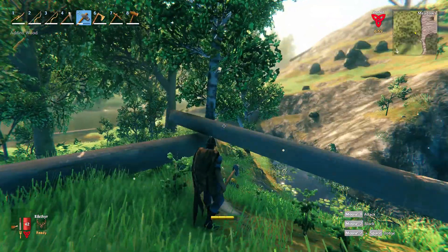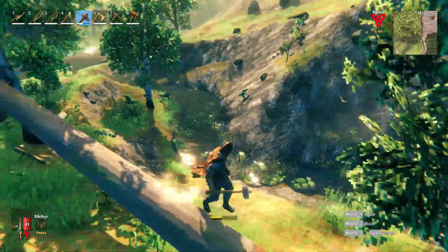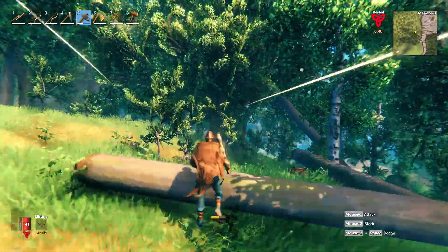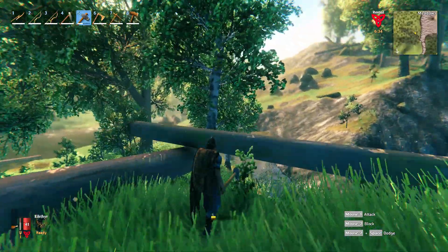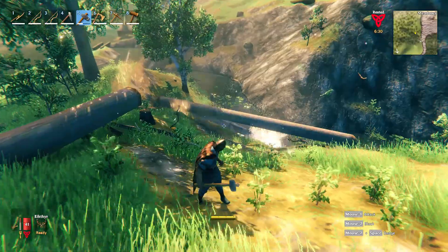So in this case, what you'll see is I've knocked down one tree to create sort of a roller, knocked another tree onto that roller, and it just lines me up perfectly with this birch tree. I just run back and forth to damage the birch tree, and eventually it's going to destroy into a million pieces and I'll be able to get my fine wood that way.